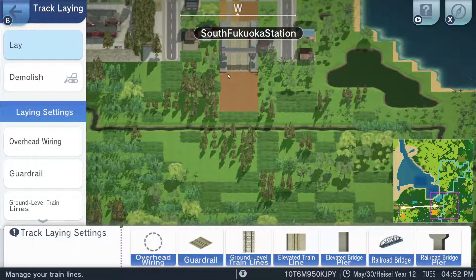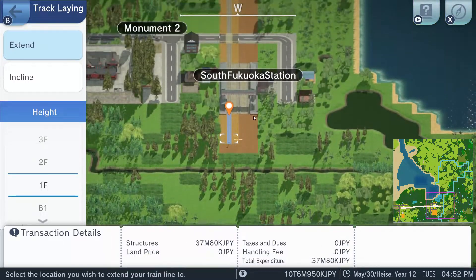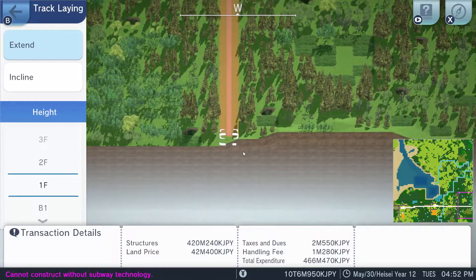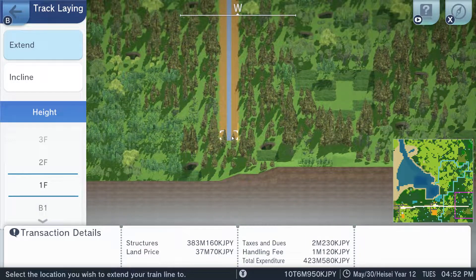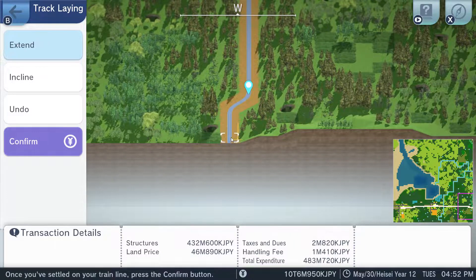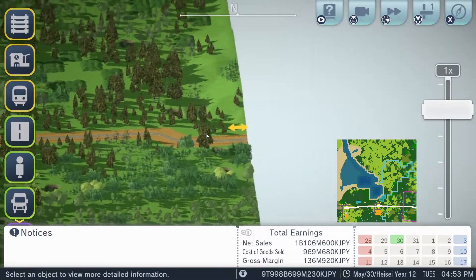Bring it this way. Wait a minute, is that the right line? It is, okay. We've got ourselves just a little bit of a bridge there, and it looks like we're going to have to do something like that — plow over the water there. Alright, so now we're connected to the east.